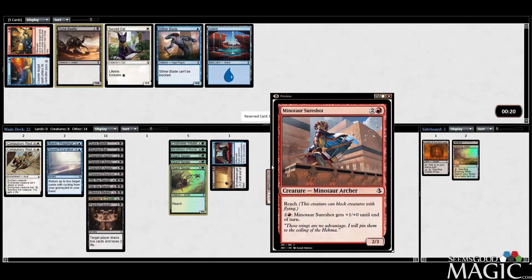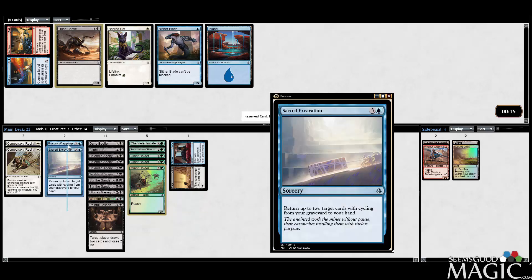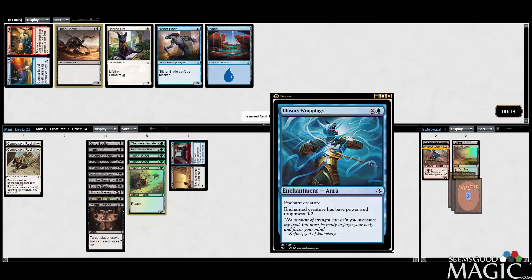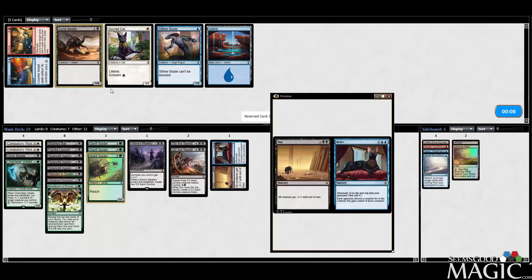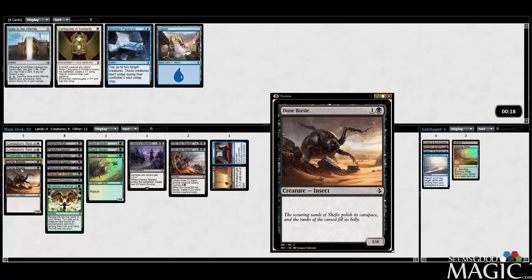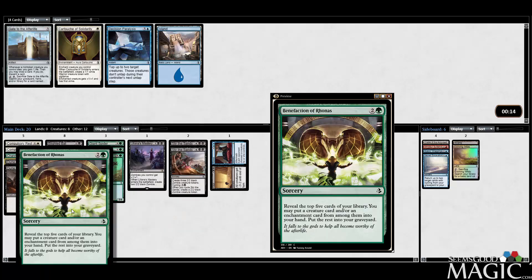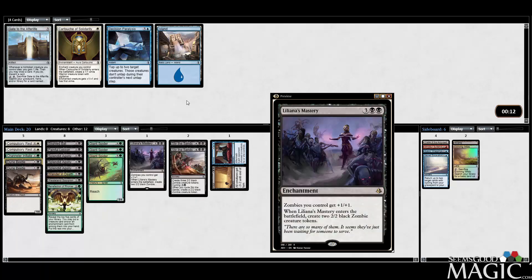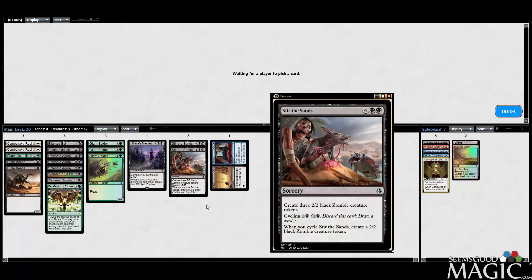Our plan is we're just a stall-out deck — I'm okay with that. So I think our plan is Junk stall. We have the Dune Beetles and things to buy time, and then we just eventually win the game. Benefaction can find Liliana's Mastery too — that's pretty cool. This deck seems fine to me actually.